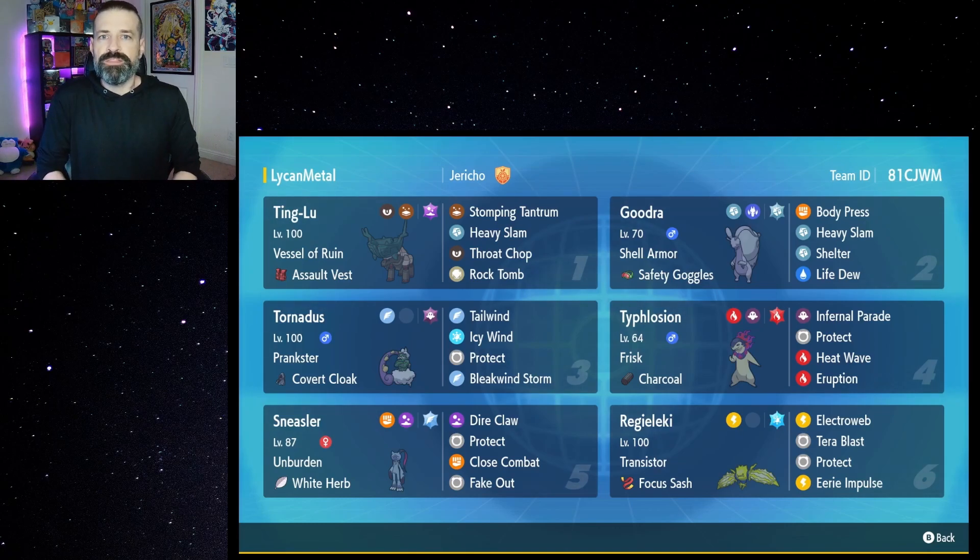The item on this one is Safety Goggles, and the reason why is because with our previous Goodra we ran it with Sap Sipper and a water tera, so we were absorbing all grass moves and were basically immune to Spore and Sleep Powder. But because this one has Shell Armor, Safety Goggles were put on it to avoid all spores and sleep powders. So this Goodra really isn't going to go to sleep unless there's a Pokemon with Hypnosis.